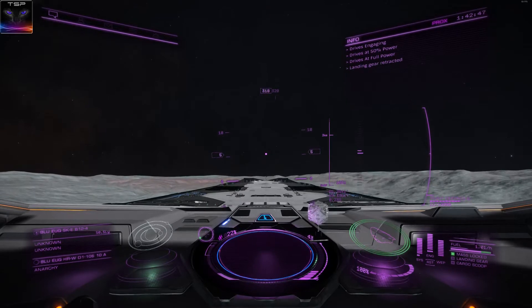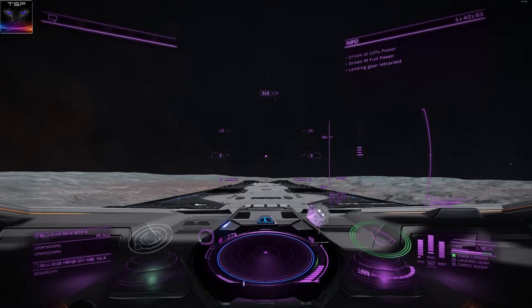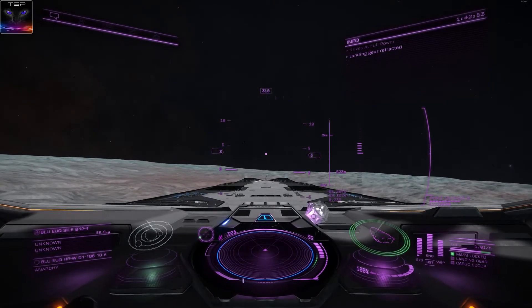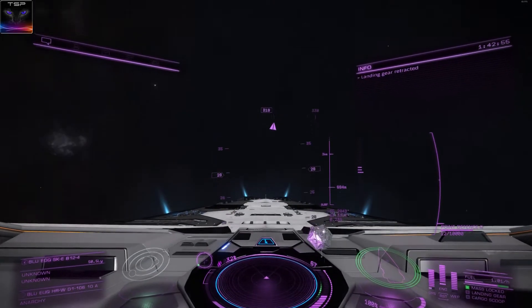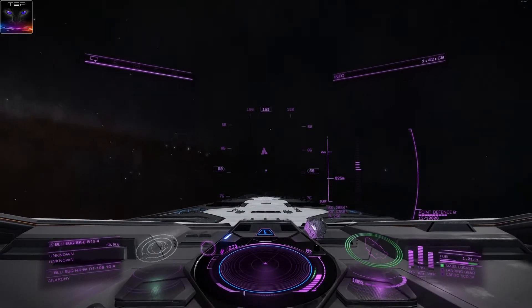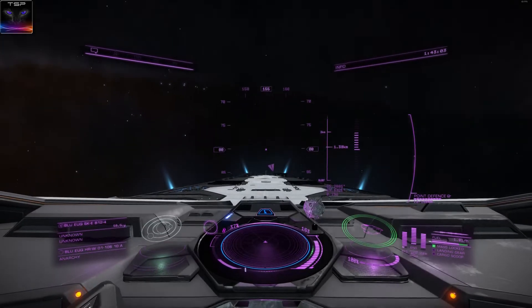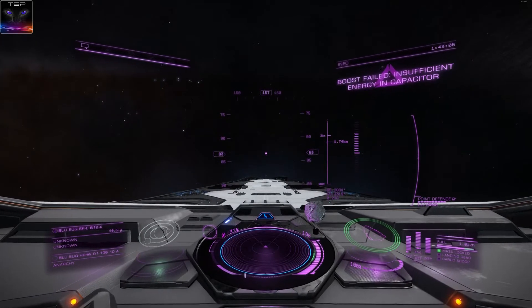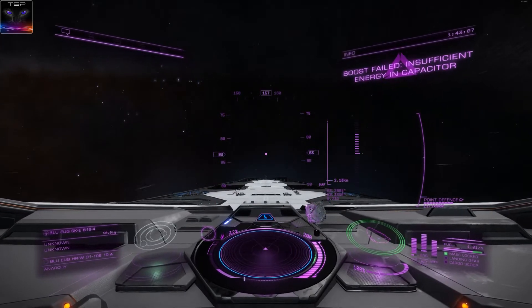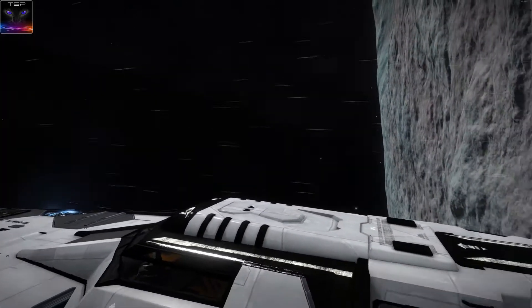There we go. It's that beautiful planet. Where's the 90 degree? This is where you want to be. I can't boost — see, that's the thing — because like I said before, I made this ship for the jump range.